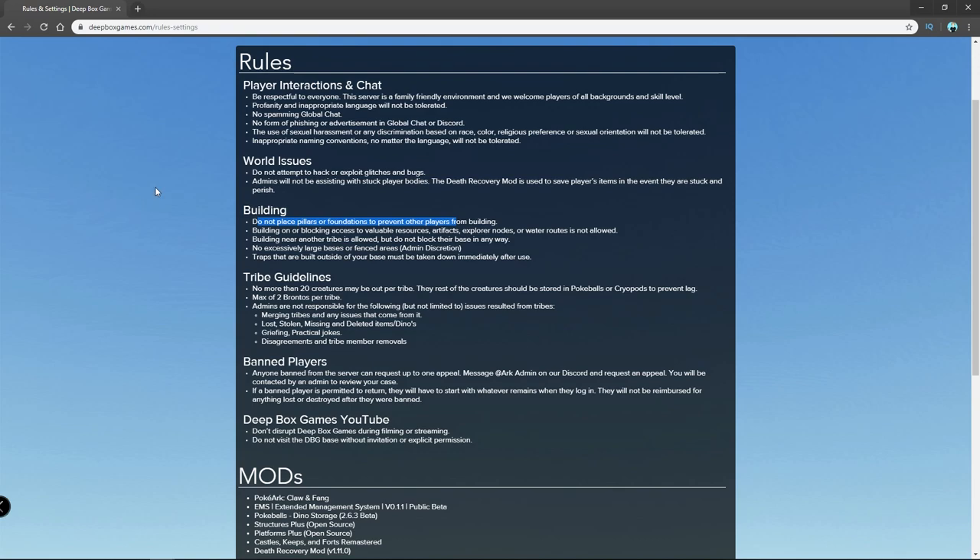And if you have a problem with somebody, make sure you let one of the admins know or try to tell that person — please build somewhere else or at least back up a little bit. Try to talk to them first, then go to the admins, and we'll see if we can get it worked out. Please don't do the pillars and foundations everywhere — that just becomes really messy. Also, don't forget that traps you build out can't be left all over mountains. If you build a trap somewhere, use it for a day, but make sure you tear it down. There will be strikes for leaving traps around.